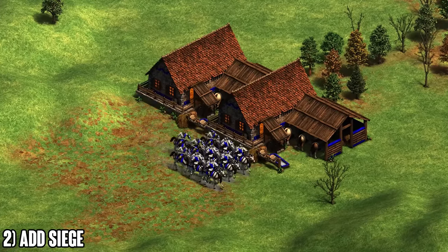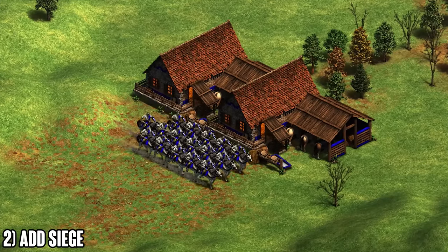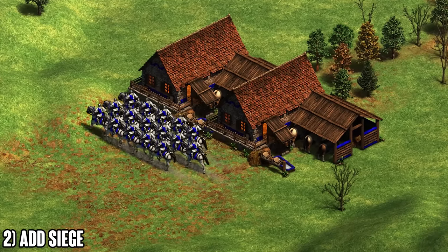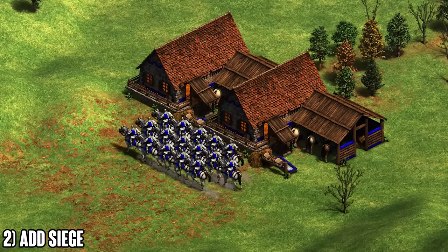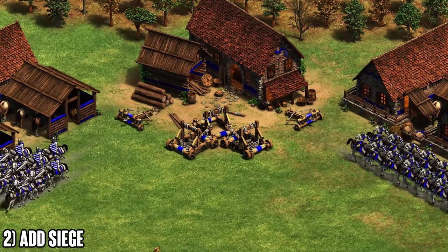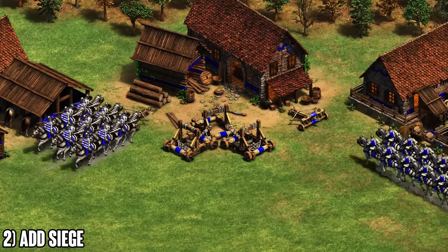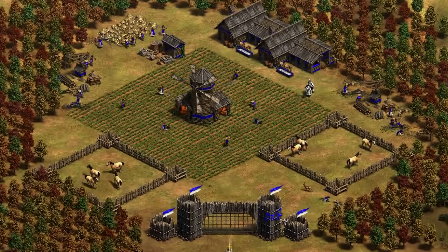Siege also does what it's really meant to do: push bases and break buildings. Combined with knights — the strongest unit in castle age individually — you can crush your opponent's base without waiting until imperial age. Knights do a lot of damage to buildings naturally, and adding mangonels or rams accelerates that. Games can end quite early if your opponent doesn't respect your kill threat.